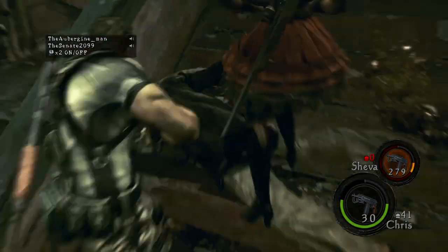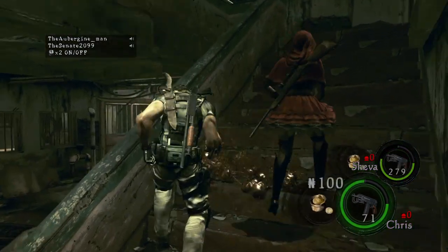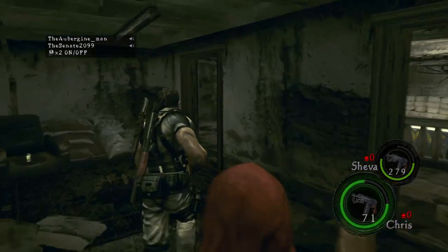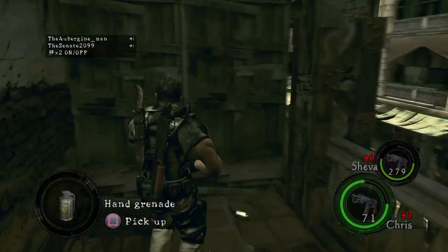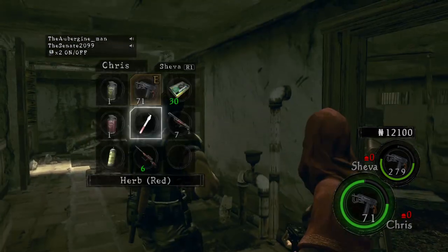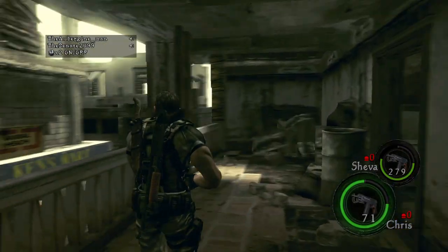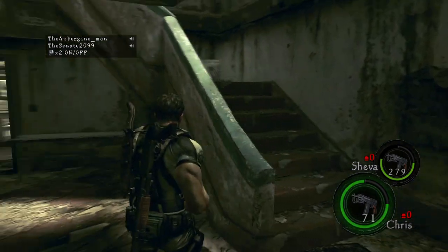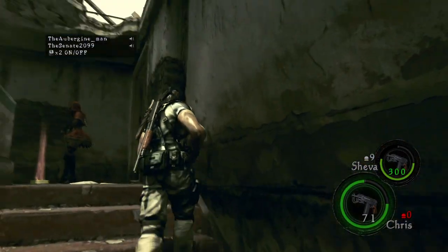Let's run upstairs. I'm gonna heal — I got hurt pretty bad. I have a red herb and you have a red herb but no green yet. You want the grenade? I'll take that hand grenade. I have an incendiary — can you give me that one? It'll stack. And we're gonna need these grenades for what we're about to fight. The boss? Yeah.